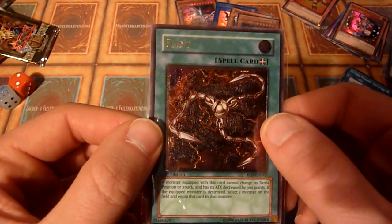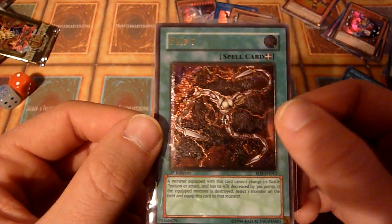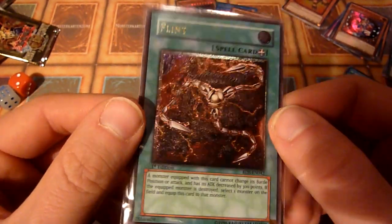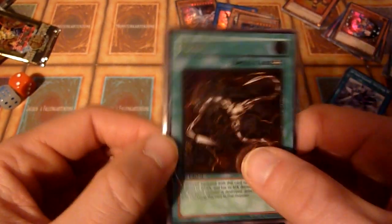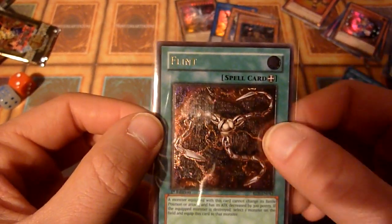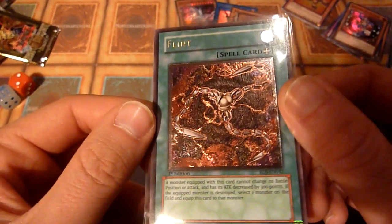I didn't get the Koji yet, no Fusilia Dragon, no Creator or stuff like that. But this is an ultimate rare Flint — not a secret rare, an ultimate rare. I asked for an ulti, I got one. Next time I will have to ask more specifically for a more specific ulti. Maybe it works as well.